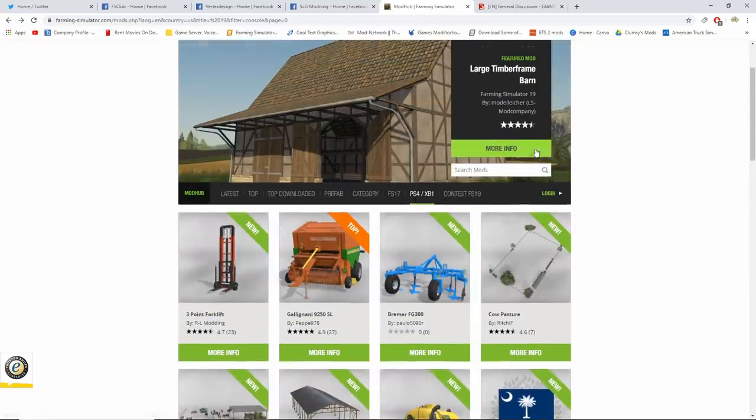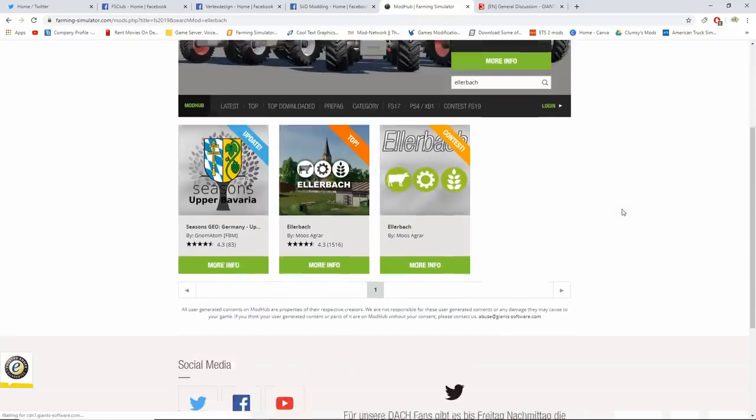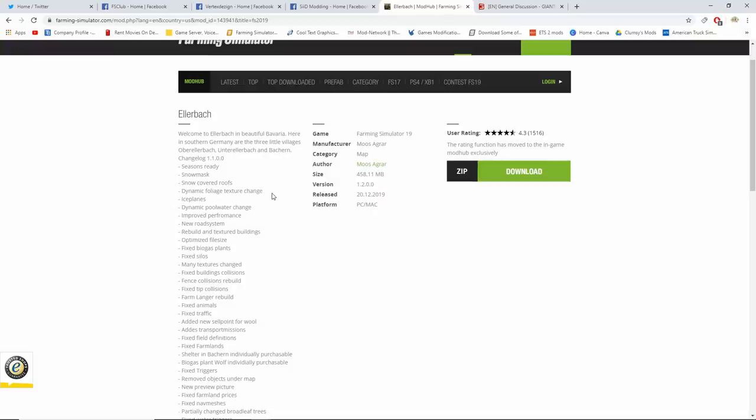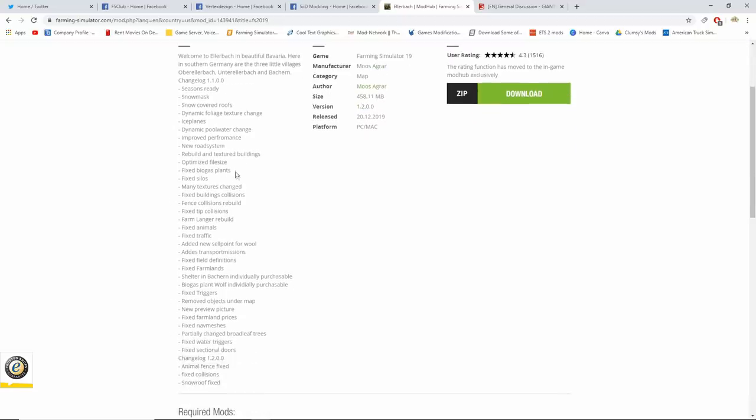We also got a new map today — the Eller map. It says PC and Mac but it is on consoles. It says: 'Welcome to Eller, back in beautiful Bavaria here in southern Germany, with three little villages.' It's seasons ready, with snow-covered roofs, dynamic foliage texture change, ice plains, dynamic pool water change, improved performance, new road systems, rebuilt and textured buildings, optimized file size, fixed bio gas plant, fixed silos, many texture changes, fixed building collisions, larger rebuild, animals and traffic added, and a new cell point for war. This looks really really good.